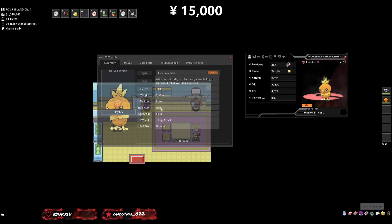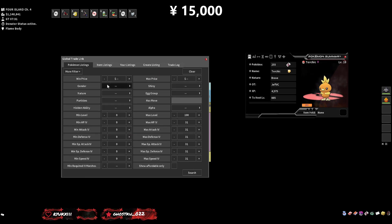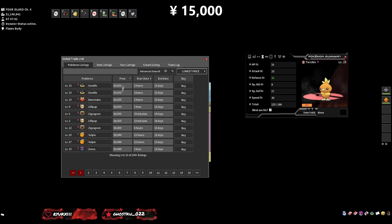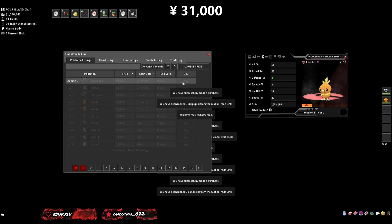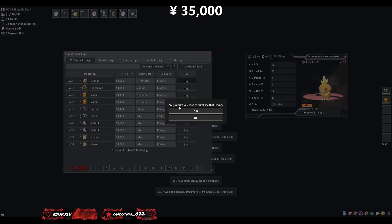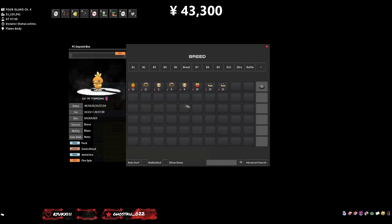Now we're going to open up the GTL and go to advanced search — gender female, egg group Field, because that is what Torchic is in — and we're going to try and find seven more females with 31 Defense to be our main control group. We'll search by lowest price and go one, two, three, four, five, six, and seven. That was all about 4k except the last one.